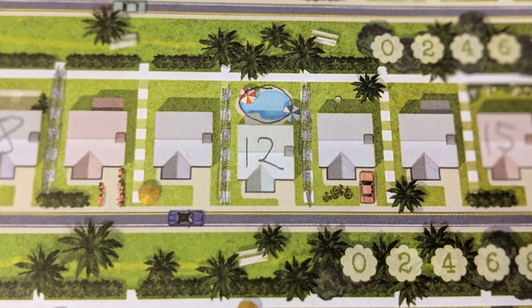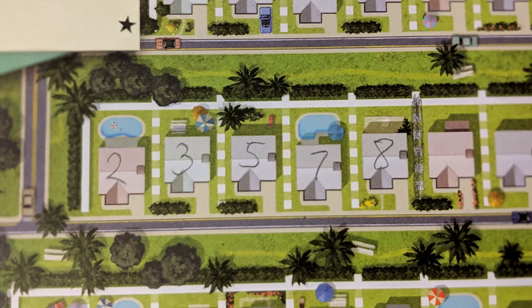Any set of one to six numbered houses between two fences is known as a housing estate. Housing estates can get you points later on. Just remember, they can't be bigger than six houses, they need to be between two fences, and every house there needs to be filled in with a number for it to count.